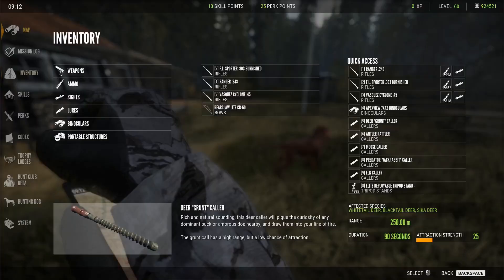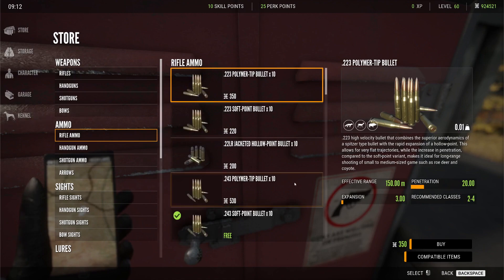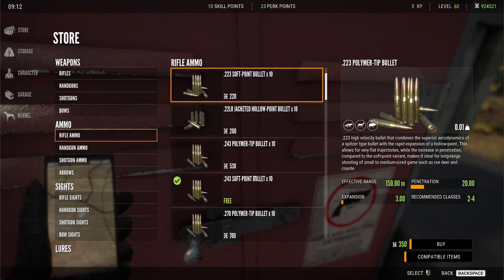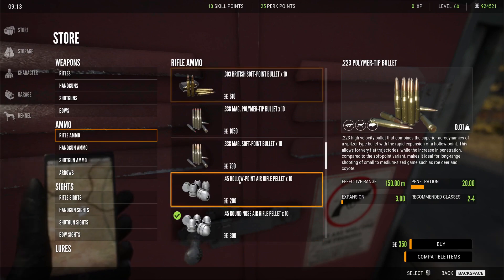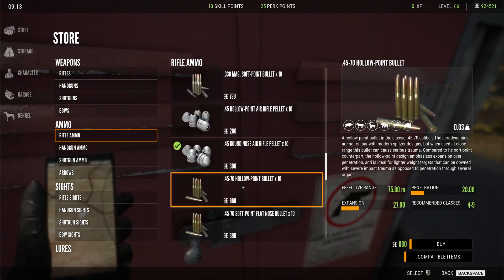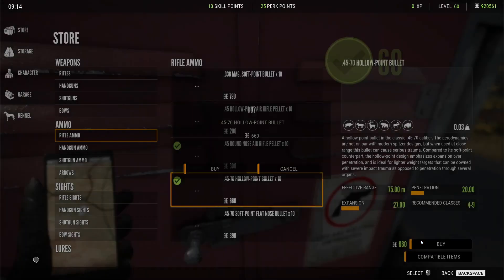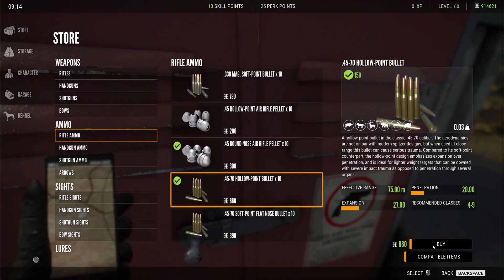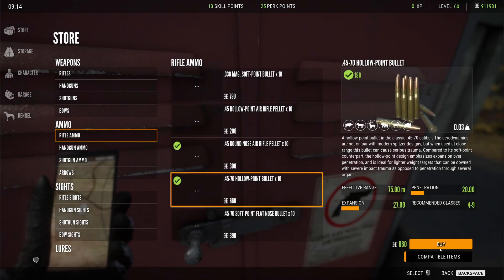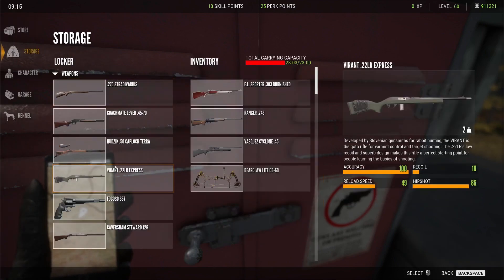I'll just quickly buy some rifle ammo really quick so I can at least shoot it. I seen 45 — I started to buy that — yeah, buy 200 rounds. I'll probably end up using it sometimes. Because if it really looks cool with that Mossy Oak camo, I'll probably use it.